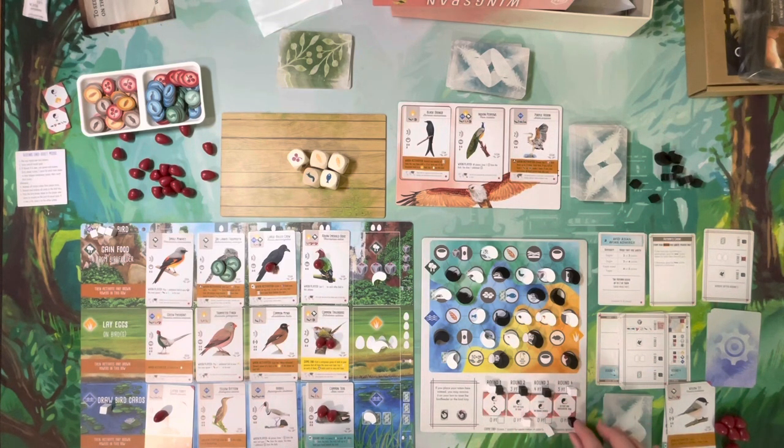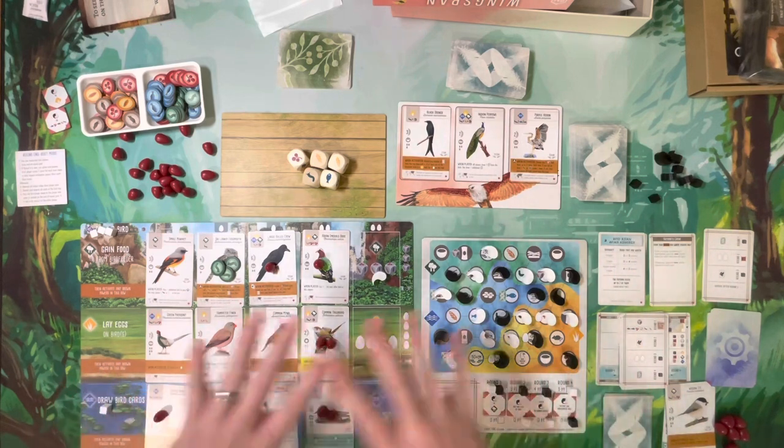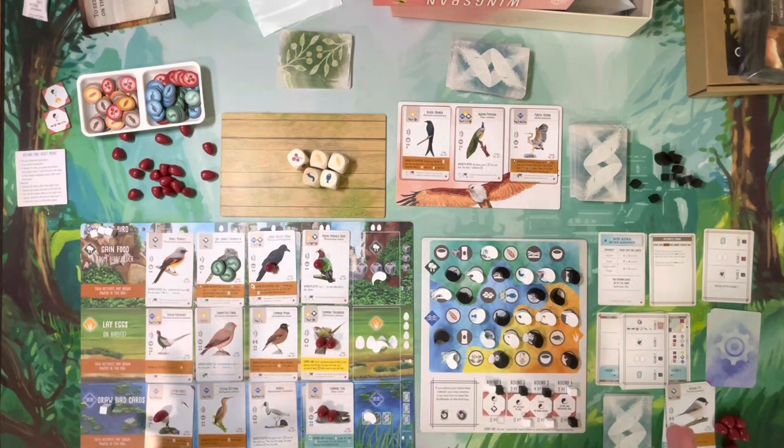The only end-of-round goals that come in the Asia standalone expansion are the duet mode end-of-round goals. If you wanted to play with more than two people you would obviously need the base box, but if you are only ever going to play Wingspan solo or with two players this is a perfectly viable option. There are a few things they did not include in Wingspan Asia to keep it in a kind of standard expansion-size box.